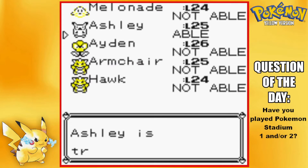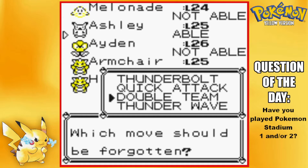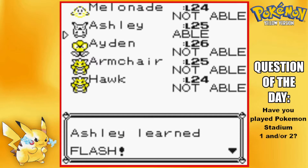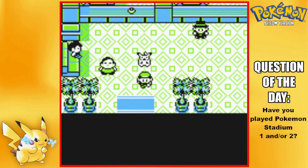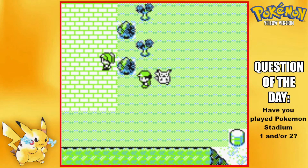Let me look at Ashley's moveset. I never use Double Team, so I can get rid of that — it's not that big of a deal. Worst comes to worst, I can just go to the Move Deleter later on. We'll just do that then. Okay, there's a trainer I haven't battled — we'll battle them and then we'll finally be in Rock Tunnel.